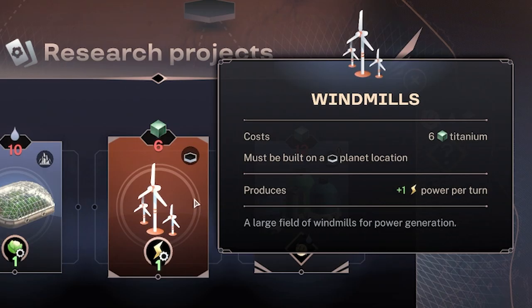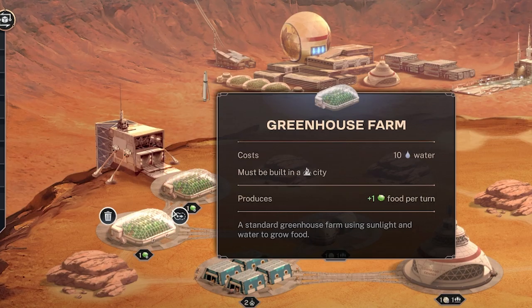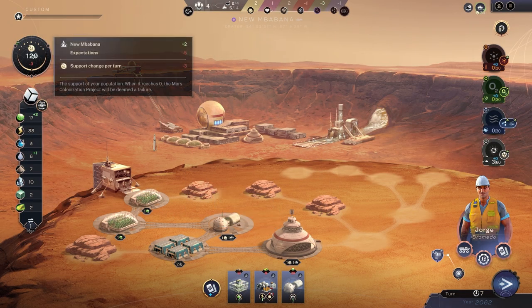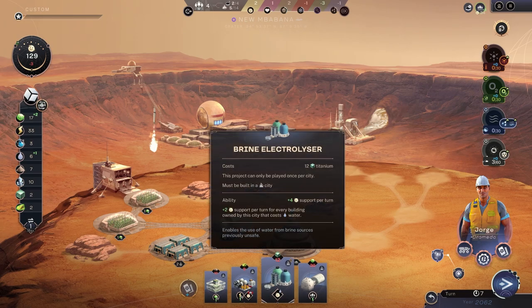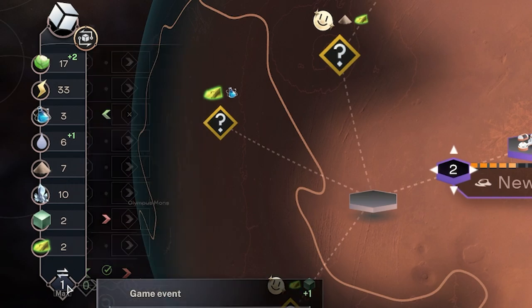The upgrades this time: we could gain electricity with windmills, which only cost six titanium - pretty cheap. Or a brine electrolyzer which gives two support per turn for every building owned by this city that costs water. The greenhouse costs water, and we've got two of those, so just with that it'll get us back into the positive on the support. So I think we will take that and save up some titanium.